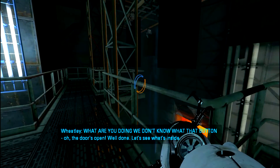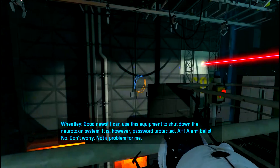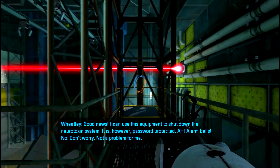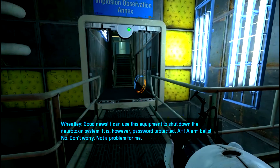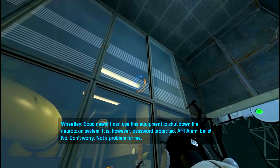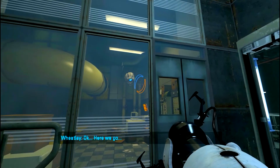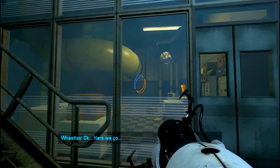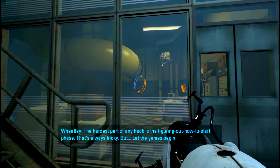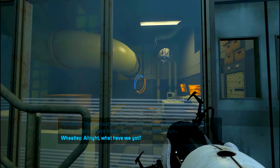What are you doing? Oh, of course! Well done, let's see what it's on. Good news - I can use this equipment to shut down the neurotoxin system. It is however password protected. Alarm bells? No, don't worry, not a problem for me. You may as well have a little rest while I work on it. Here we go - the hardest part of any hack is figuring out how to start. That's always tricky, but let the games begin.